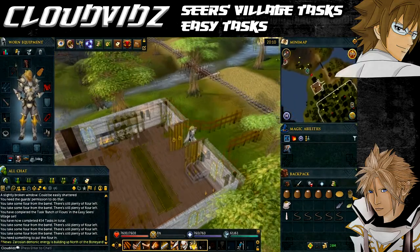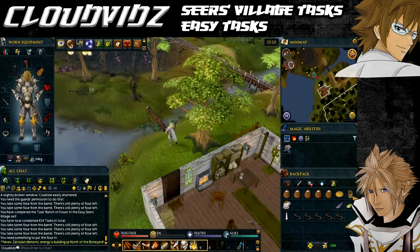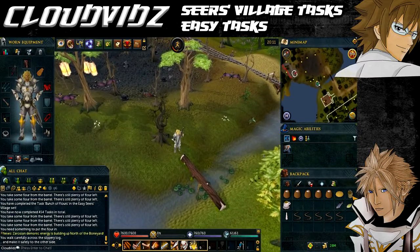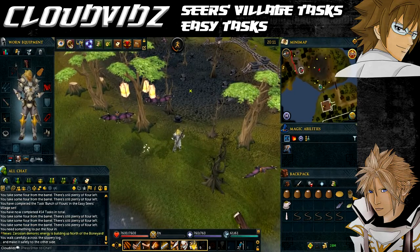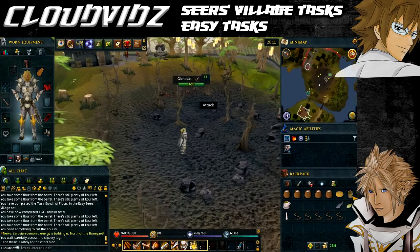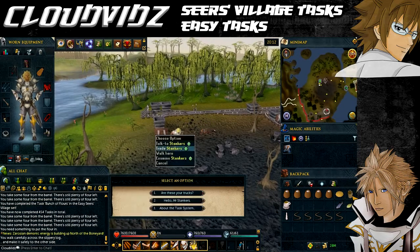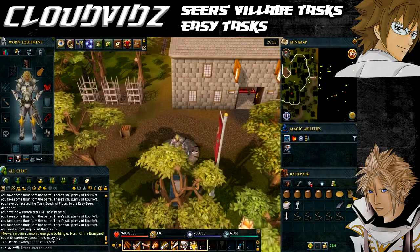The next task is La Morte d'Arthur — take a poison chalice to King Arthur. The poison chalice can be obtained for free from Stankers at the mine near the Coal Truck mining site. Head north to where the agility log is and use it to cross over — this requires 20 Agility. When you're in the Coal Truck mining site, speak to Stankers the dwarf about the poison chalice and he'll give you one.